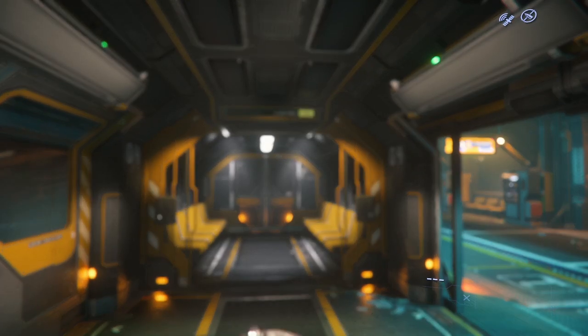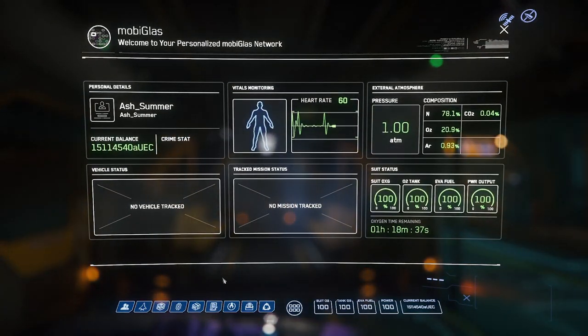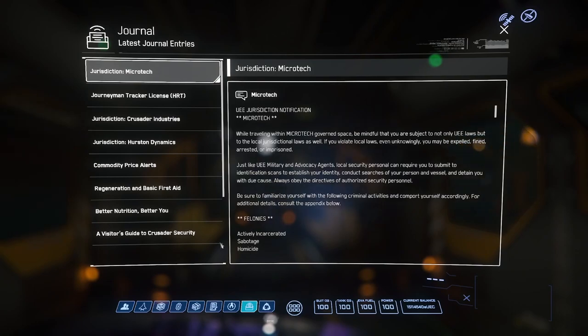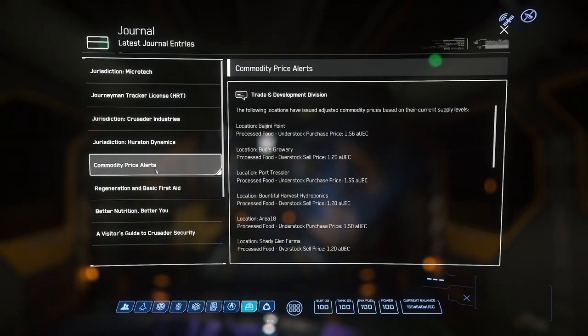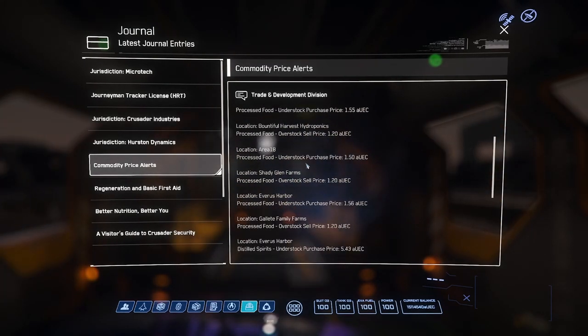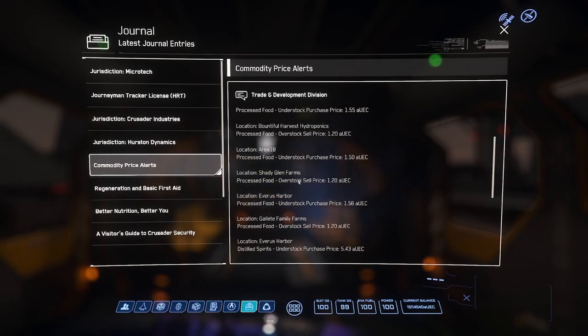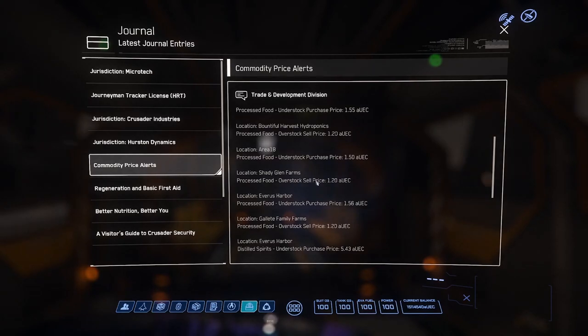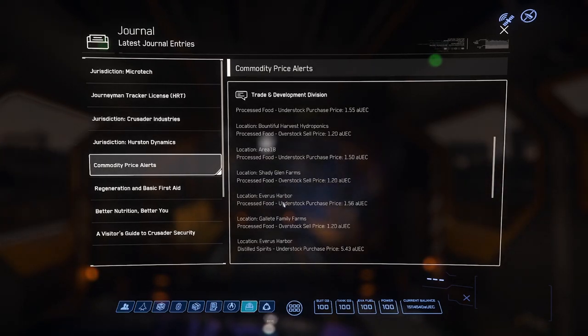If you were small-scale trading — I like to think of this like the old tramp steamers — you'd open your mobiglass, go into the journal and have a look at the commodity price alerts. Looking down this list we're going to see that there is, for example, an overstock sell price: this place has got processed food that they have too much of, so they're selling it cheap. Everest Harbour is understocked, paying a wee bit more — there's only a difference of 0.36 credits there, so you're not going to get rich with that.